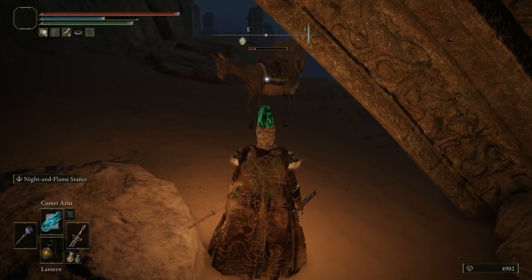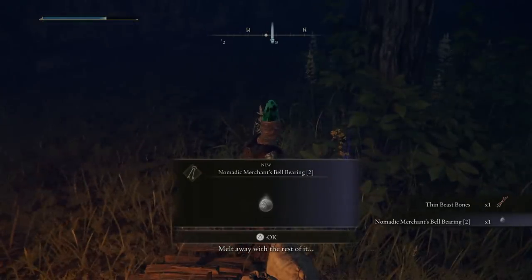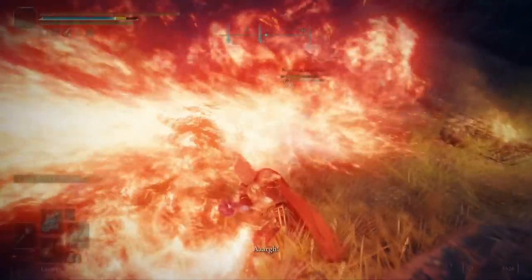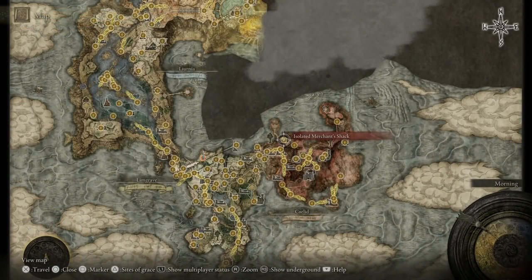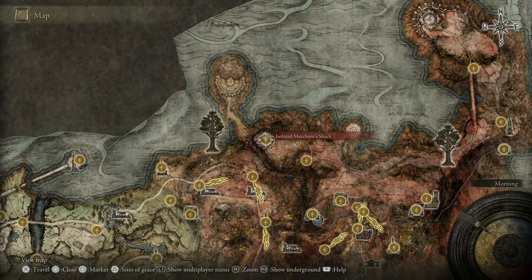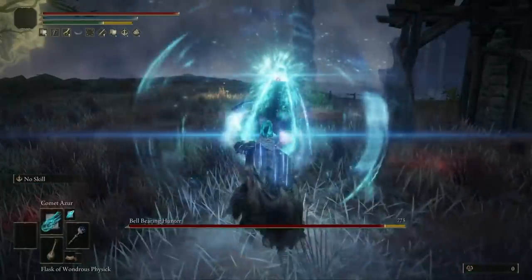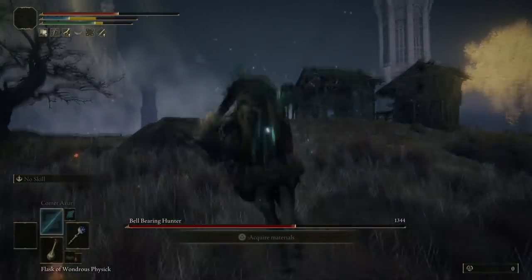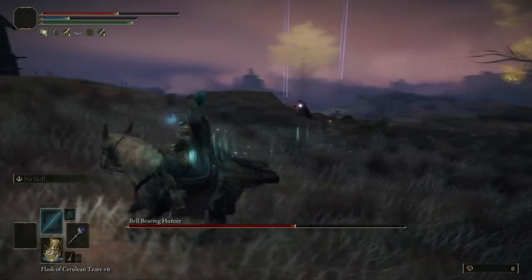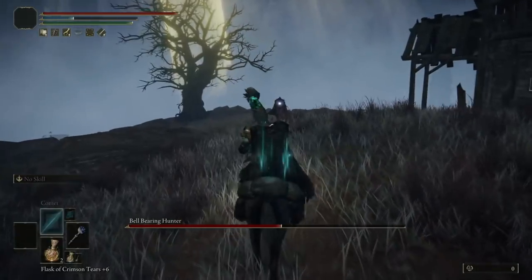If you go down to a specific location it's going to do something quite interesting. Take out maybe six or seven merchants and then head down to the isolated merchant's shack - on the right hand side here on the map. Go there at night time, re-travel to make it the middle of the night, and this bad boy will turn up. He's a bloody nightmare - the bell bearing hunter is quite difficult to take out.